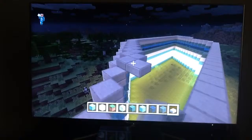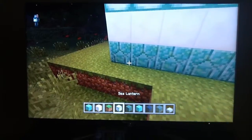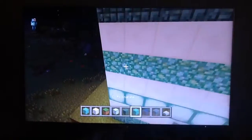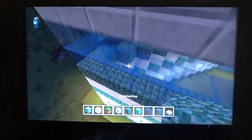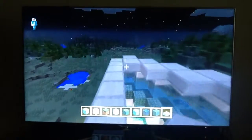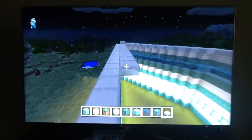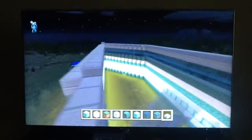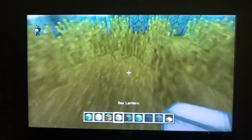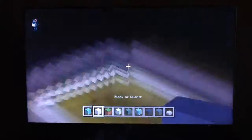So what I'm basically doing is layers. I have prism, quartz, sea lantern, prismarine, dark prismarine, and then blue and light stained glass. And I'm doing slabs for the roof — I just think slabs look cool and they're good for pathways and stuff. I'll fix that later. I put in sea lanterns because I'm also going to have the floor sea lanterns in a checkerboard pattern — maybe sea lantern and maybe quartz, I don't know.